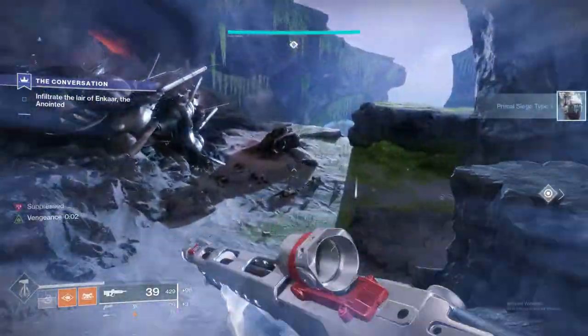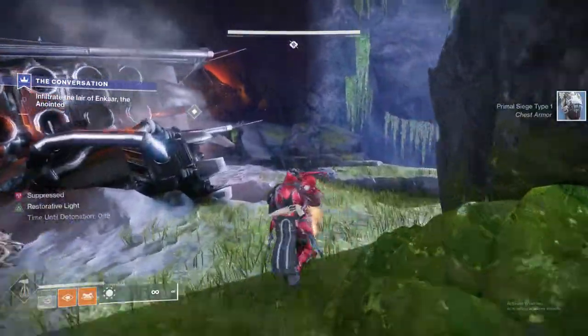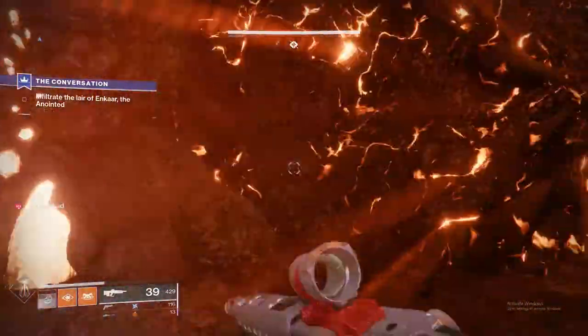It's not necessary to be using Whisper of the Worm. You can use any heavy in this really. I would recommend an LMG, or even Merciless or any kind of cluster rocket. You can go ahead and deposit that, and that will open up to the next room.